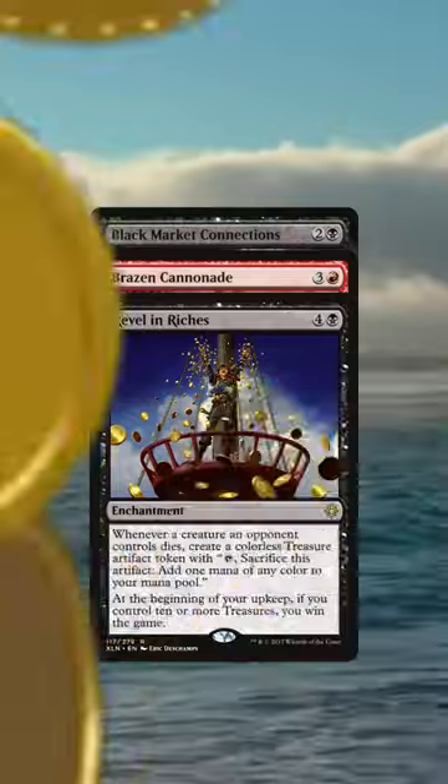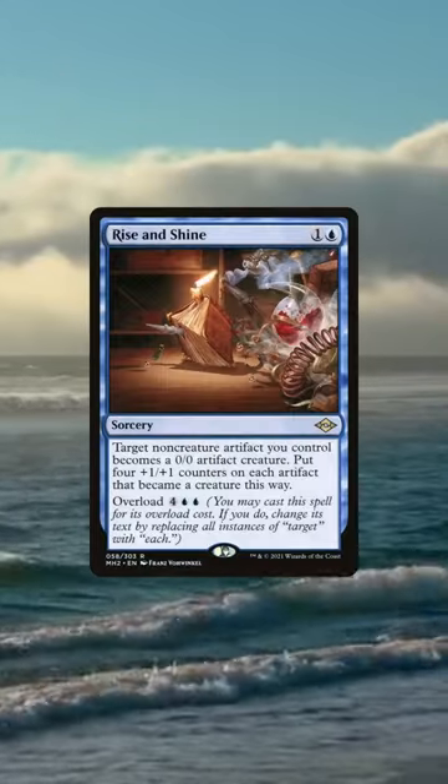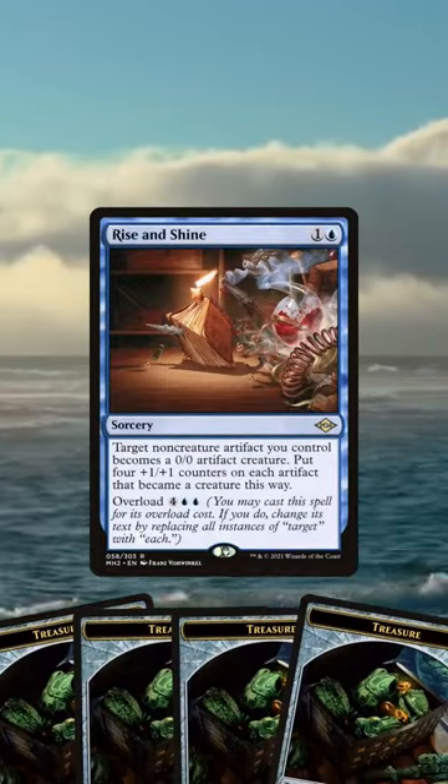And if that doesn't work, we can also do a little bit of Rise and Shine with the treasure that we have generated.